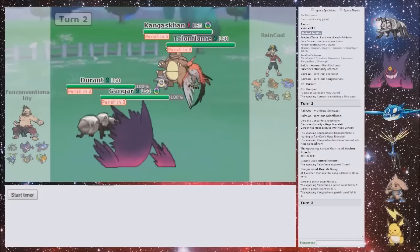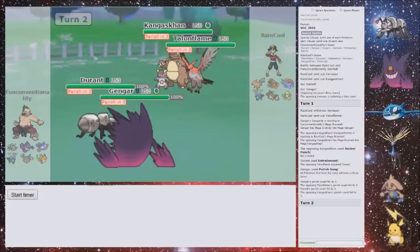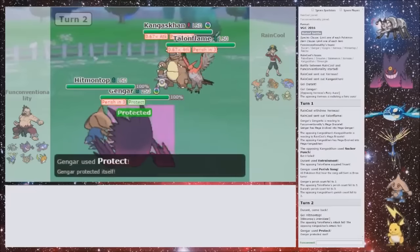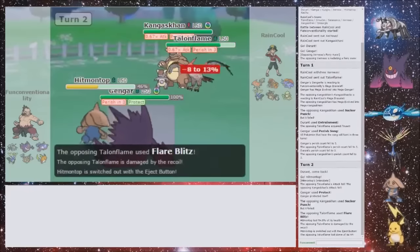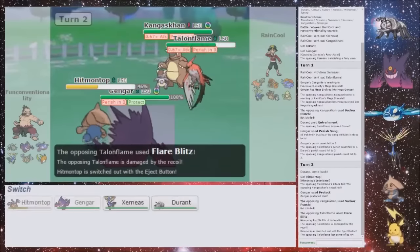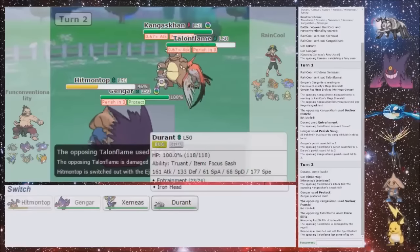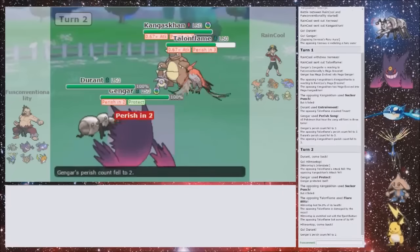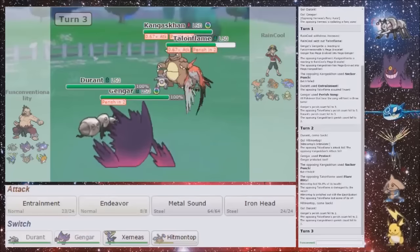The worst case is he Brave Birds my Durant. I'm pretty sure Hitmontop at minus one should live — barely. So I'm going to Protect — it's going to be a Sucker Punch which fails, and it's going to be Flare Blitz, so that's nice. Based on that damage, I would have actually been KO'd. So wait, I'm on Eject Button, aren't I? Yeah, because now I can Entrainment the Kangaskhan — that's really nice, because he's definitely not moving with his Talonflame this turn. And then if I just disable his Sucker Punch, he can't move. But I want to disable Flare Blitz — it doesn't really matter, because then I'm switching out Gengar next turn. So I'm Entrainmenting onto the Kangaskhan.